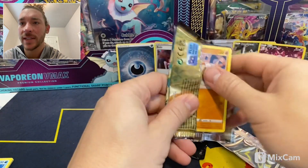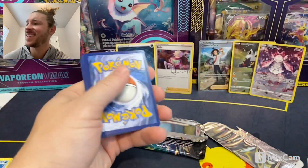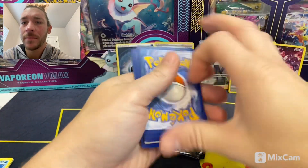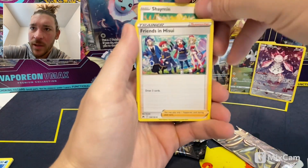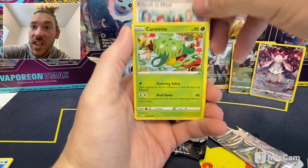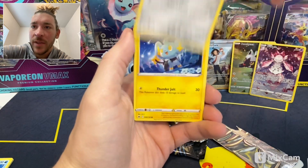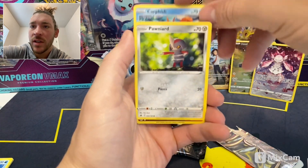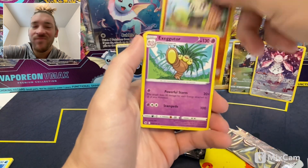Last two packs of the first ever Crown Zenith on the channel. We got a Water Energy, Shaymin, Friends of Hisui, Carvanha, Boltund, Galarian Meowth, Shinx, Corsola, Pawniard, Pancham, Exeggutor.